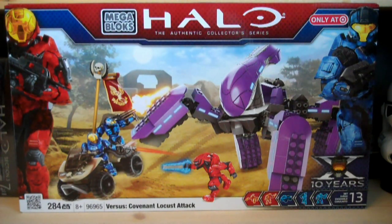It has a brand new packaging design with the red EVA Spartan on the left and the blue CQB Spartan on the right. It's in the overall 2011 packaging design with the 10 years, the Master Chief helmet, and the cross down there on the bottom right. The actual artwork on the front is pretty cool looking, which shows all the different stuff that's included, and we also have a little cameo of the Assault on High Ground set in the background, which is pretty cool.